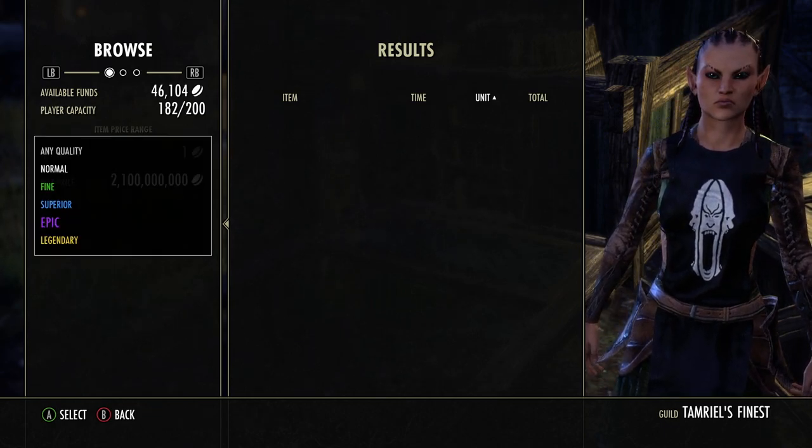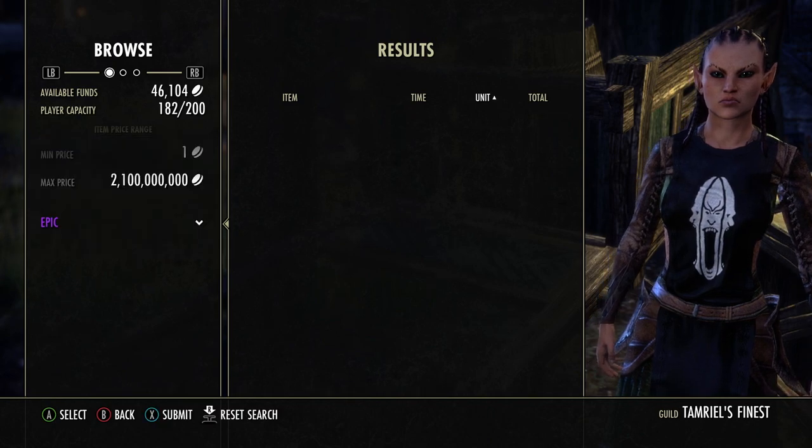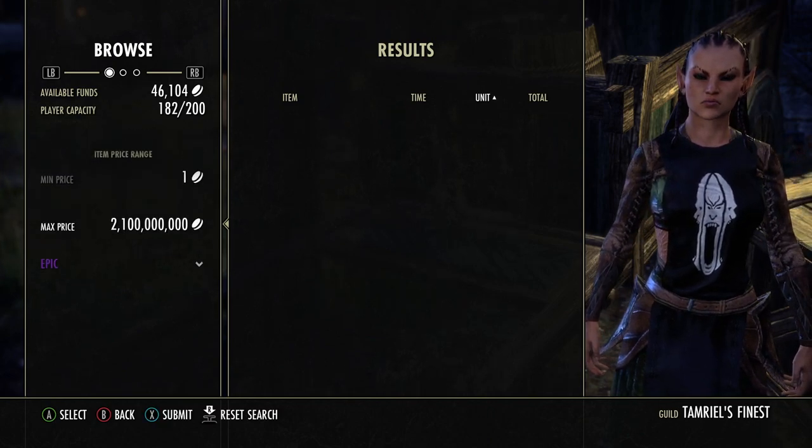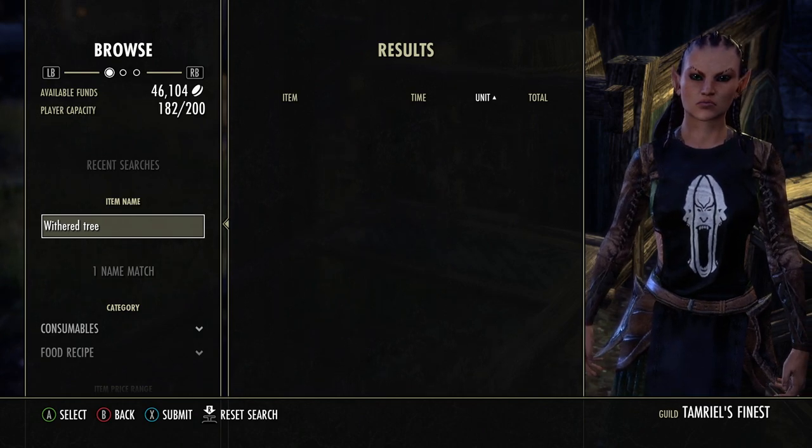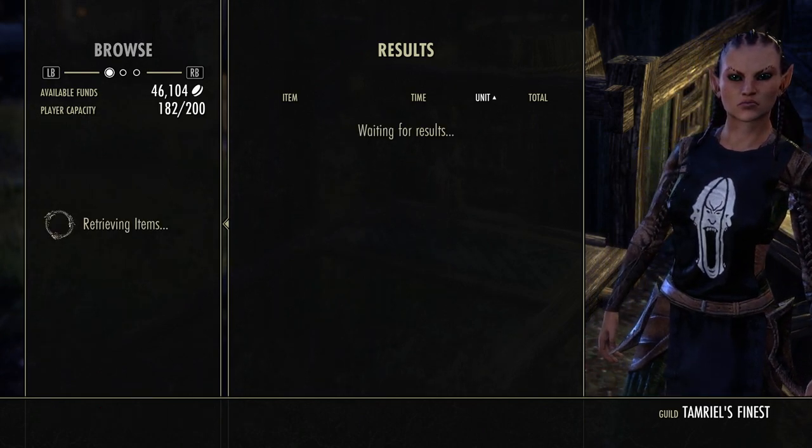We want the quality to be epic because you can tell it's a purple one by the color of the writ. Now what I've done is I've just typed 'withered tree' in the search bar.